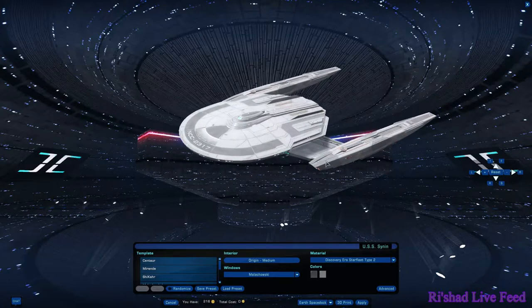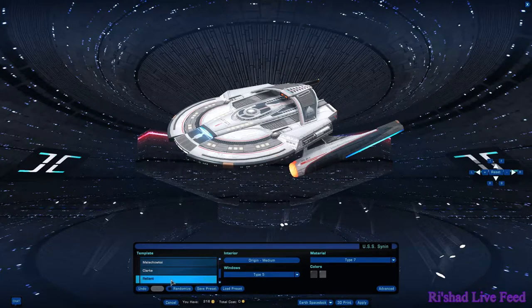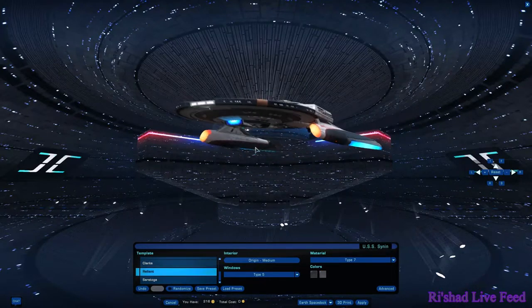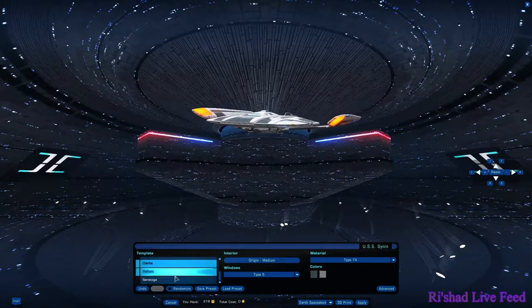The Malachowski — interesting ship with an interesting place in Star Trek Online. She's been added to the class line of the light cruiser. Therefore you can use the Centaur, the Mirando, the Shikai, the Reliant should you have purchased it, and the Saratoga components with her. Things that I greatly approve of. Another nice thing to note is that the Reliant and the Clark follow similar design paths too.